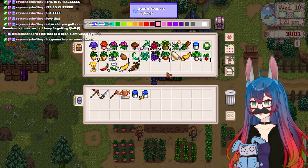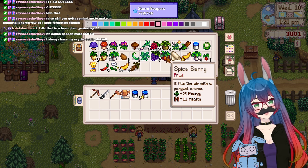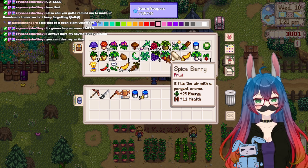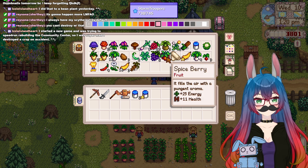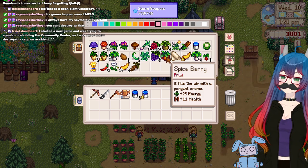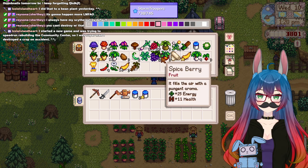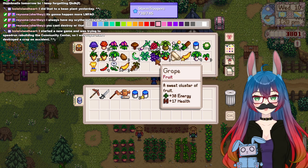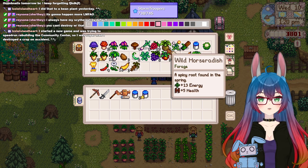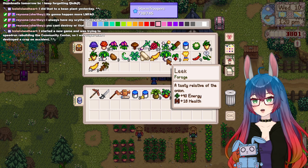Also, I learned something I didn't know — you can put forageables. I started a new game and I was trying to speedrun rebuilding the community center so I was super mad when I destroyed a crop by accident. I learned in the update that you can make stuff now with the forageable things — juice and pickled stuff with forageable stuff. I didn't know that. So I think that's what I'm gonna do with like all these forage — several of the leeks I'm gonna eat those.